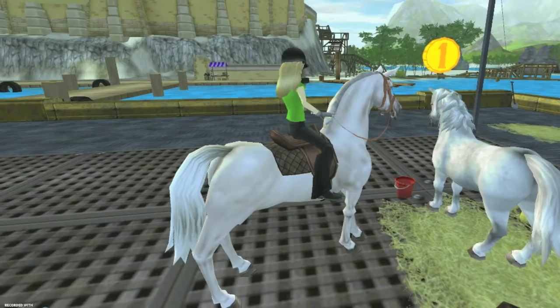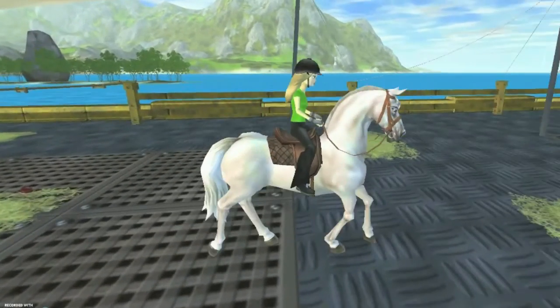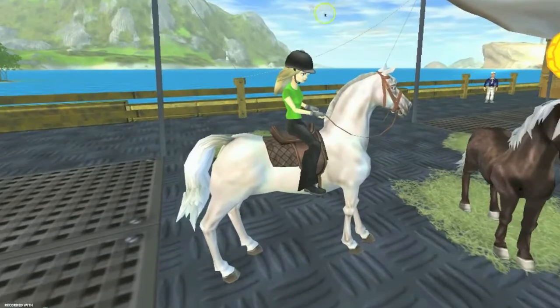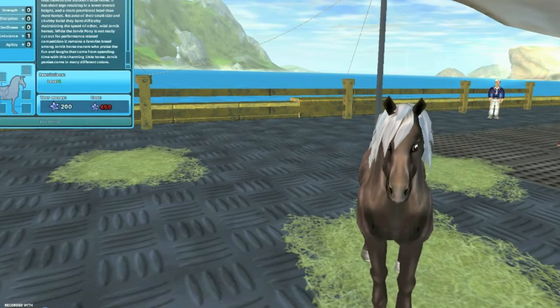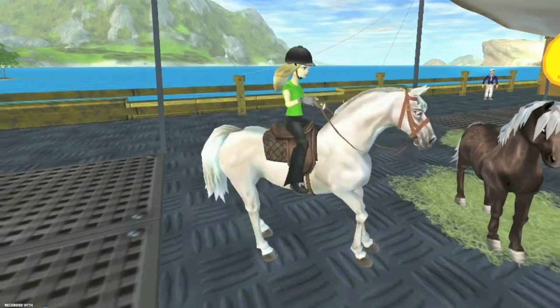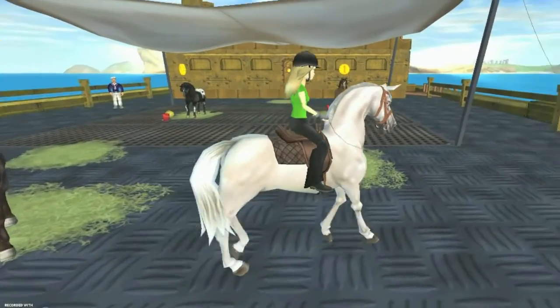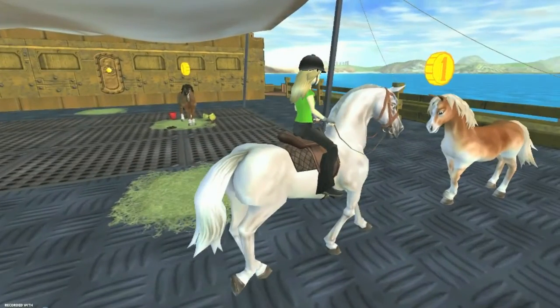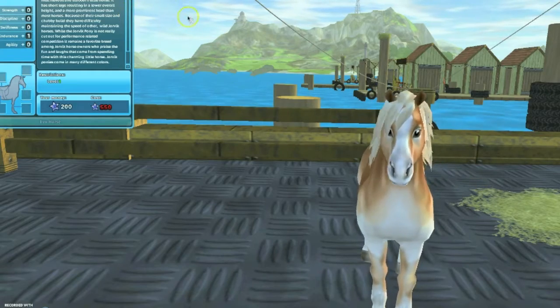The gray is 450 star coins, so he's still kind of on the expensive side. And then here is a silver bay and he's 450 as well. And then over here we have the flaxen chestnut — right here, flaxen chestnut, so cute — and he's 550.